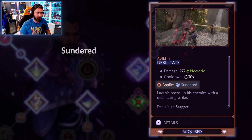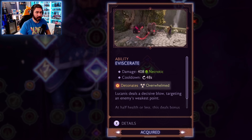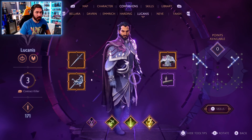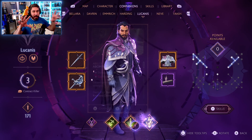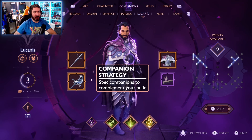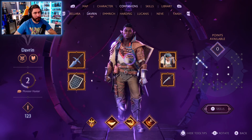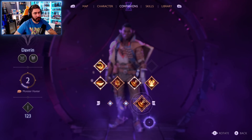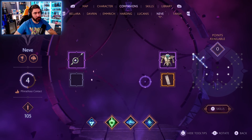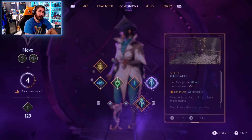Companions also have their own skill trees, so as they level up you can spend points to unlock skills that complement your own. Some abilities serve as primers, applying status effects to enemies such as sundered, overwhelmed, or weakened. Other abilities are detonators, combining with primers to create powerful detonations on status-afflicted targets. You can swap out companion abilities anytime you're not in combat. In some cases you'll want to spec companions with abilities that fill in weak spots in your build — for example, if you're facing darkspawn resistant to necrotic damage but weak against fire, bring a companion like Davran who has powerful fire abilities.